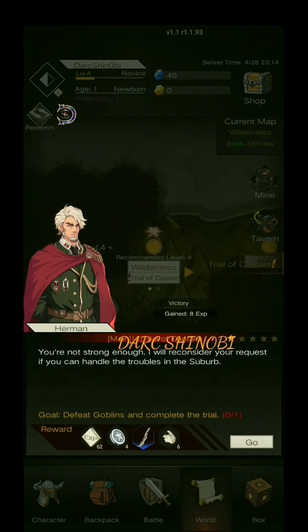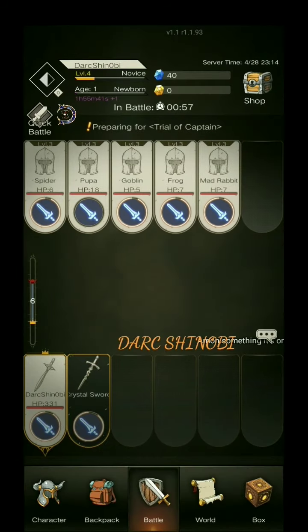I'm going to go on with the next quest. You're not strong enough — I will consider your request if you can handle the troubles in the suburb. So we have to defeat goblins and complete the trial. Click OK and it automatically goes into battle.